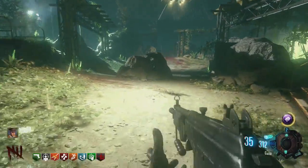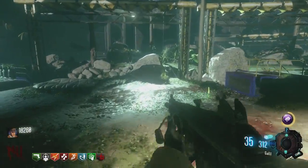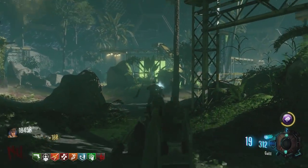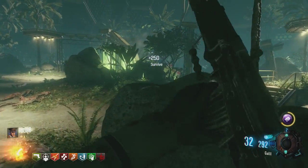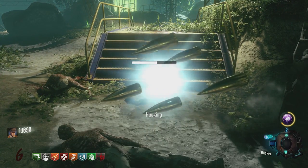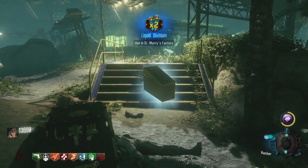This is more of a high-round strategy. Say you're in a high round and you're wanting max ammos every single round — basically what you're going to want to do is drop right here. All you're going to want to do is get the hacker device, which I'm going to show you the location of soon, and you just want to get 5,000 points and hack a drop. This can be any drop.